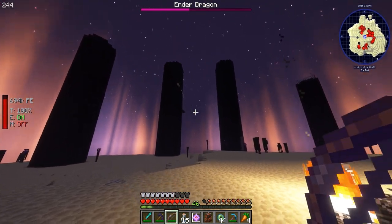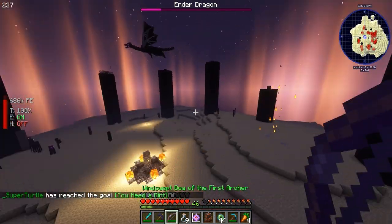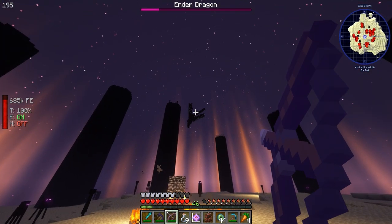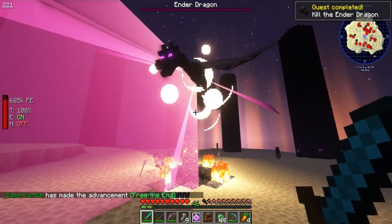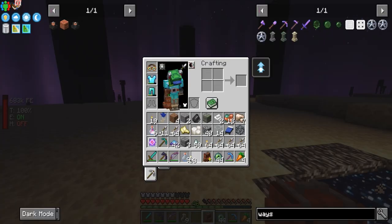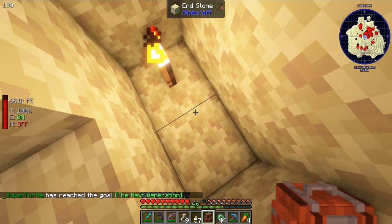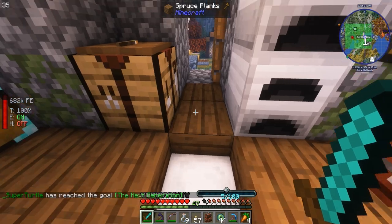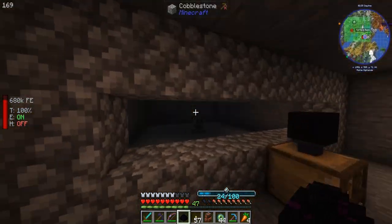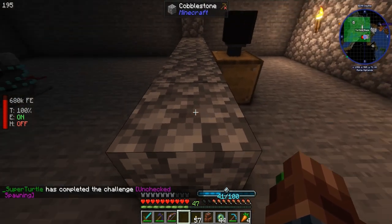Skadoosh! Through the freaking beam — we've got to get that. We got some dragon's breath. Our boots broke — that is sad, no more step assist. We've done it, everyone! Place a torch under it, it drops — we got ourselves the dragon egg, that's what we came for. So that was a success. Now we take the dragon egg and put it on the slime spawner, and that should have them start to come in. Sure did — that was exactly it. Unchecked spawning.